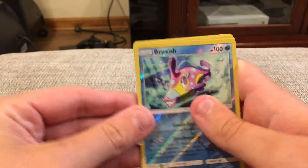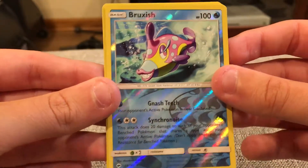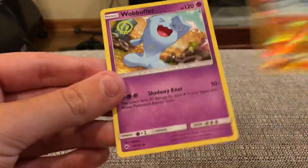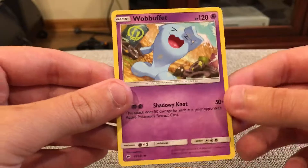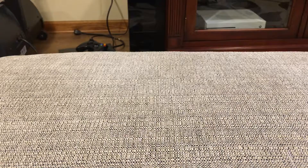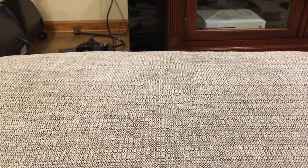Last pack magic coming through! Even though we didn't get any GXs, pretty good pulls. So we got a Bruxish reverse rare, Dusk Mane non-holo, Lucario reverse rare, and a Wobbuffet uncommon — probably the best pull of the pack. Even if we got a Rainbow Rare, the Wobbuffet uncommon would probably still be the best. I hope you guys liked this opening — stay tuned for more Burning Shadows pack openings, and see you guys later. Goodbye.